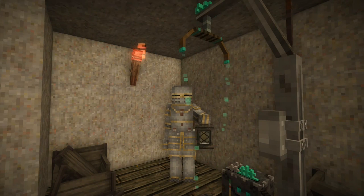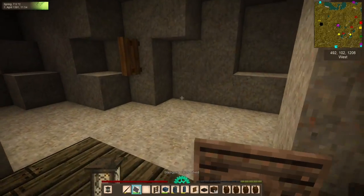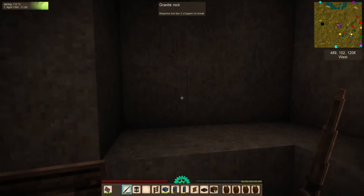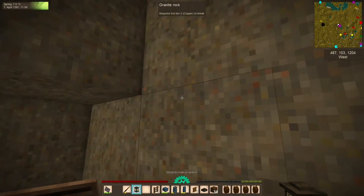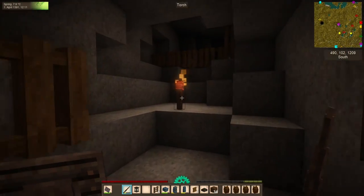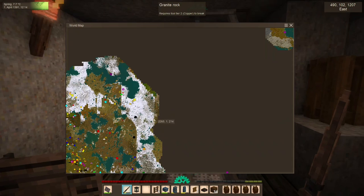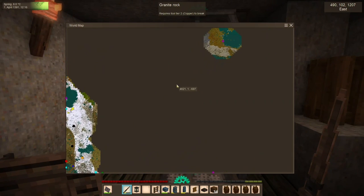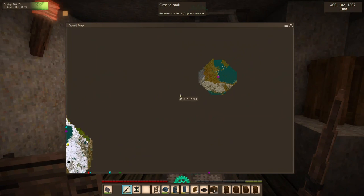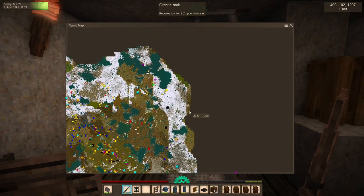Hello everyone, my name is Corazar and welcome back to the Vintage Story Guide. We are back in the world, still underground. You can hear the drifters complaining that they can't reach me on the other side of this wall. In the last episode we went on a grand adventure through the caves and found this translocator, which took us a little bit north and east — not too terribly far. I was originally thinking of using this one to access another translocator, but it's actually much farther than just hopping from home.